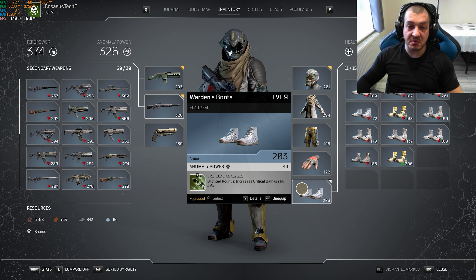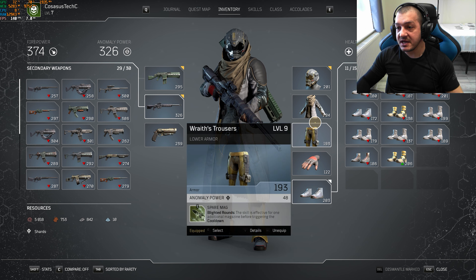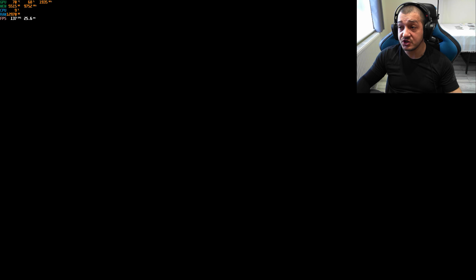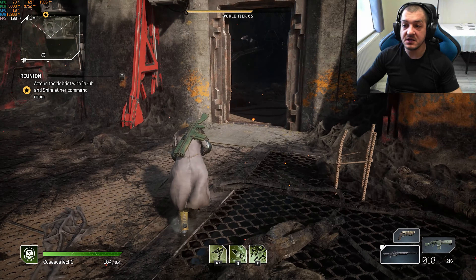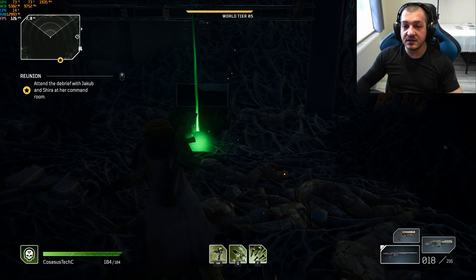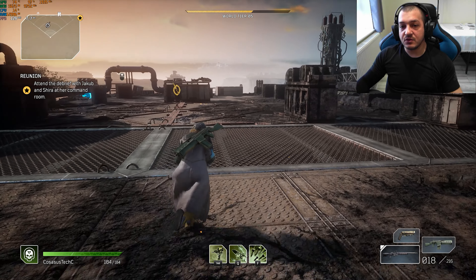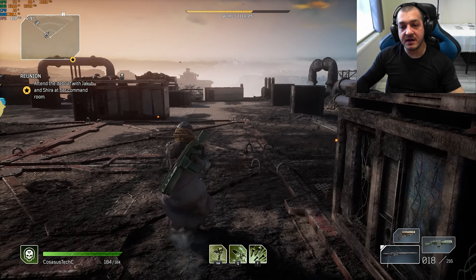The build is pretty simple — there are no legendaries in this build, and you can do this probably straight after finishing the game at about level 5 or so. All these gloves, armor, and weapons — most of them have dropped from the chest just at the end here. So you are guaranteed a rare item every time you kill the boss.